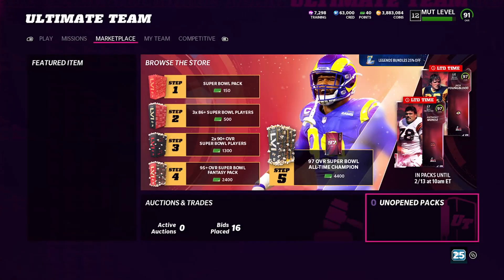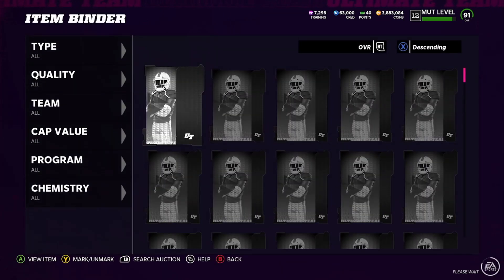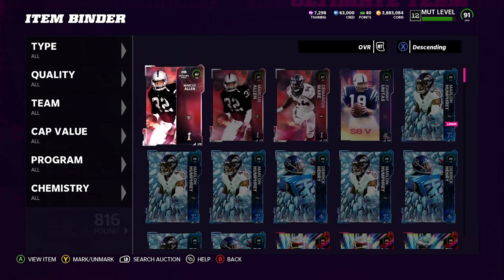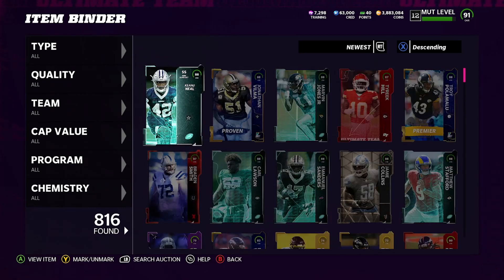If we take 2600 and multiply that by three, we get 7700 — times that by 10 packs we opened — so we spent 77,000 coins to make this video. Let's go ahead and see how much profit we made off of 77,000 coins.